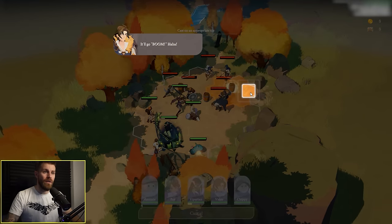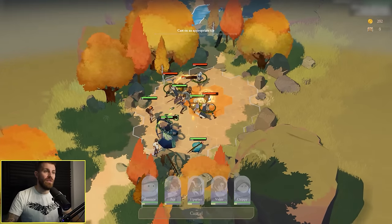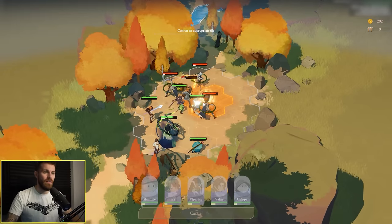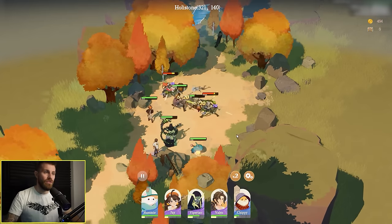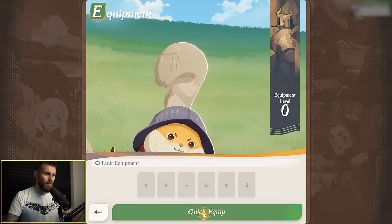An explosive barrel is a battlefield mechanic that can be activated. Let's see — how do we activate this barrel? You just click on it. GG — big damage. So now we're going to equip our character with some weapons.